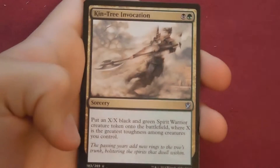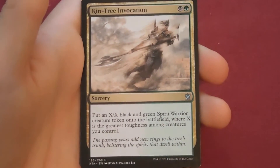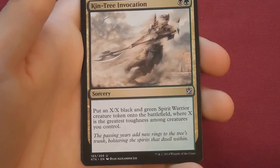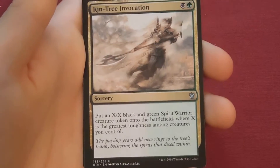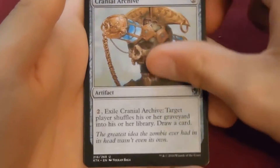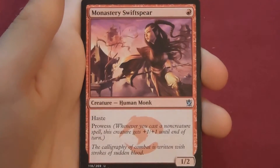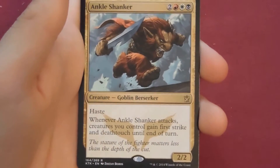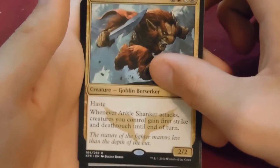So I think we've passed halfway at this point — two fetch lands, three mythics. Kin-Tree Invocation is really good with the Rotting Mastodon, the 2/8, because you get an 8/8 for two mana — kind of ridiculous. Cranial Archive, Monastery Swiftspear, and our rare is Ankle Shanker. I really like this card — I just like that name. Ankle Shanker is not a super good card necessarily but it's really fun.